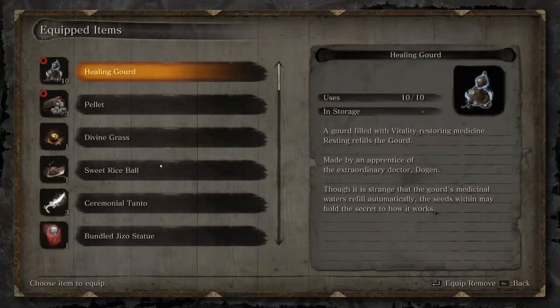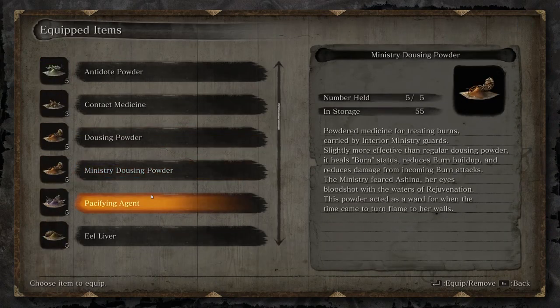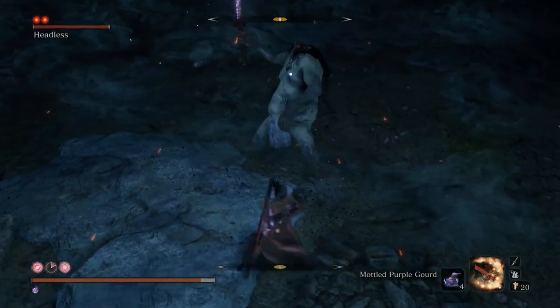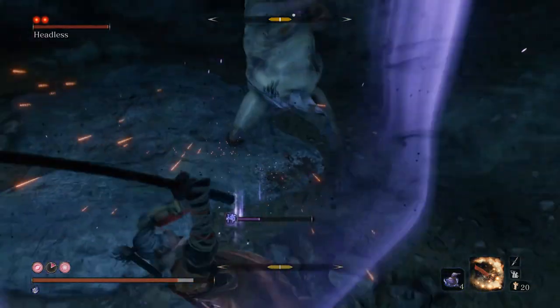This item can be found mid-game and is sold by a merchant. The Pacifying Agent is a good substitute for early game, and it has the same effects as the Purple Gourd, but it's only a single use, whereas the Purple Gourd has 5 uses and can be refilled at the Sculptor's Idol.